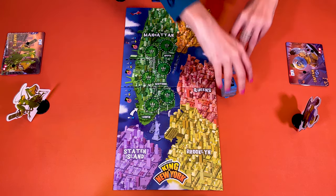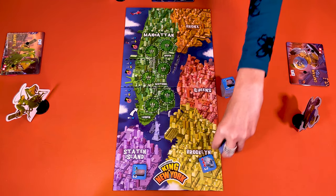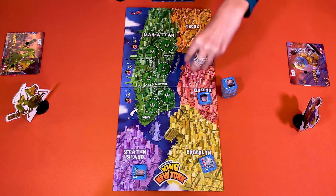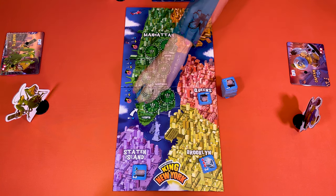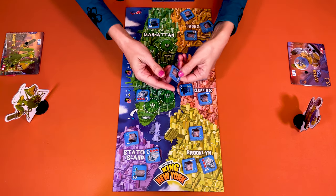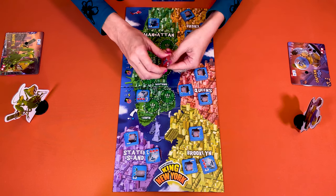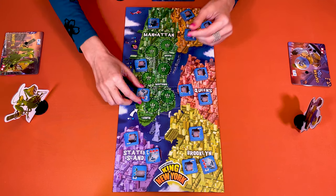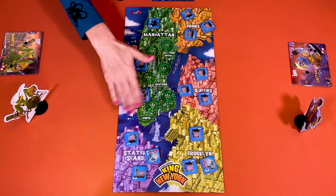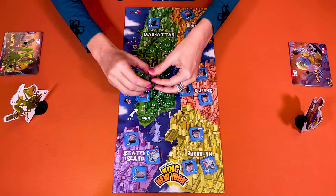Take all the double-sided buildings and unit tiles. Shuffle them all together and randomly form stacks of three tiles, building side face up, and place three of these stacks in each borough of New York. For Manhattan, place one stack per tier. Note that all buildings with a durability of one have an infantry on the back. Buildings with a durability of two have a jet, and buildings with a durability of three always have a tank. In a normal game you don't look at the buildings under the top one — they are only revealed if the top one is destroyed.